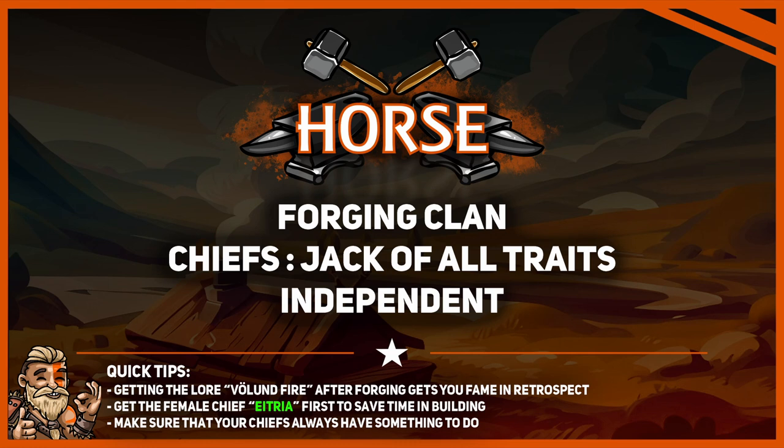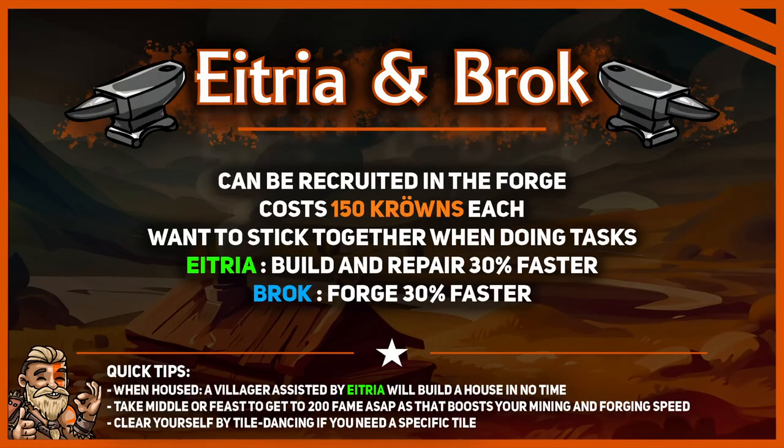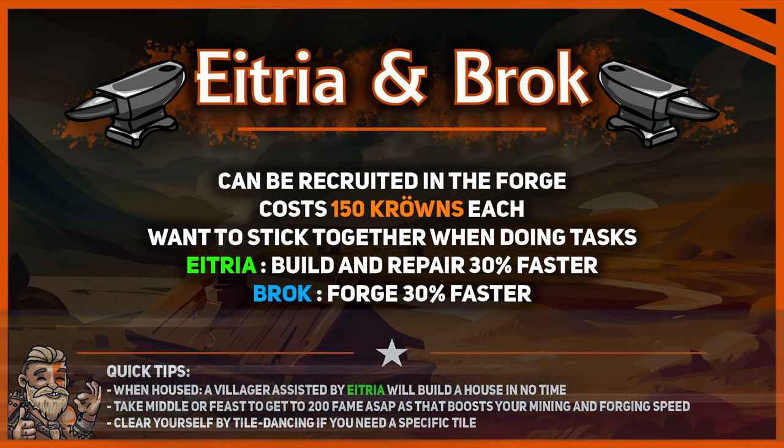Horse can do very well on its own. You can scout and clear yourself without a clear clan. Watch out though — your varchiefs have been nerfed a little bit since the last patch. If you have to clear yourself, try not to get them wounded too early, since that would decrease your varchief productivity by 20%. Contrary to other clans, you can recruit your varchiefs in your forge and they cost 150 kröns each. Your varchiefs want to stick together when doing tasks, as they benefit from the tame bonus: Craftsman.